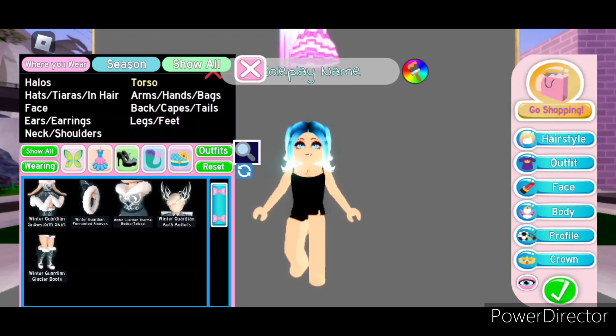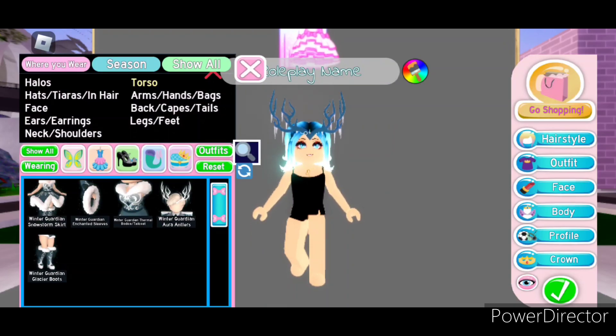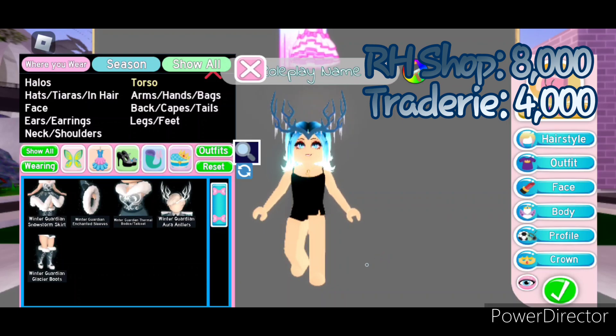Next let's take a look at the Winter Guardian aura antlers, which only have one toggle. As you can see, they're these super cute deer antlers with these icicles hanging off, which honestly just pulls the look together. The antlers can be bought in the Royal High shop for 8,000 diamonds. And they can be bought on Tradery for about 4,000.